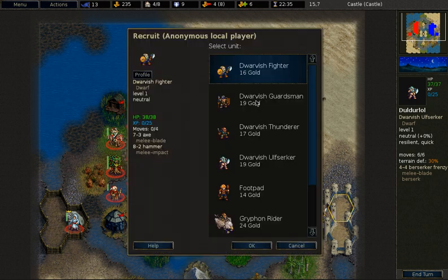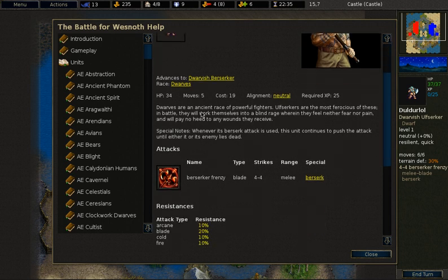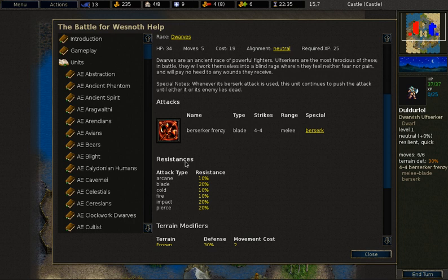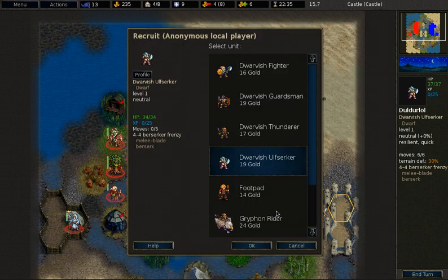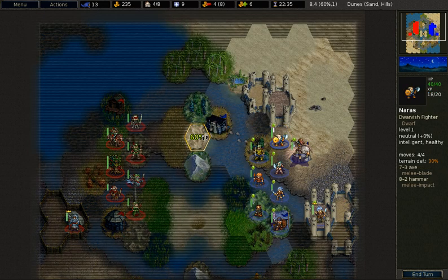The Berserker has 34 hit points, roughly the same as an Elvish Fighter, and the same resistance as all Dwarves. However it has lower defense on most terrain. An important thing about Dwarves generally is that they get 60% defense on hills where most units only have 50%, and 70% on mountains where most units only get 60%. This makes a Dwarf on a mountain a very defensive and very difficult unit to take down.